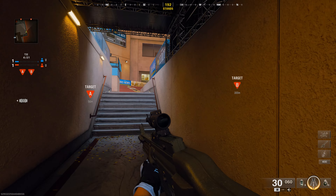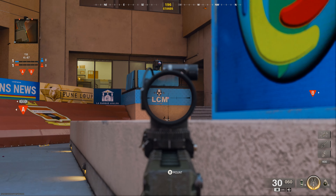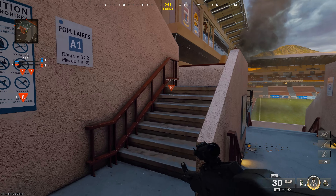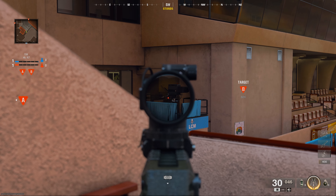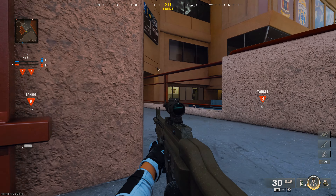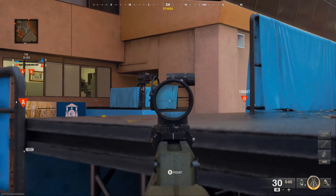Swapping to offense for the right lane, run up the stairs and use this spot as cover to catch the enemy coming out of the B-bomb. Run through the middle and cut right to use this spot as cover to peek at the enemies by the B-bomb. You can also scoot forward and use this spot when crouched to do the same thing.